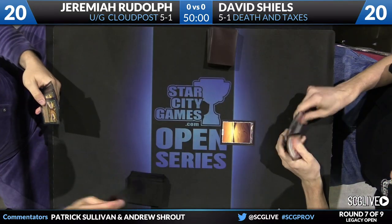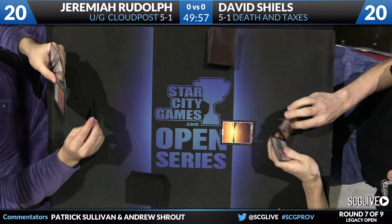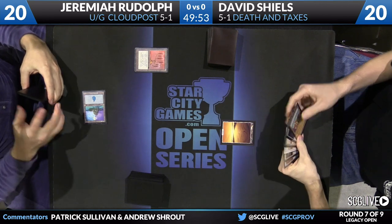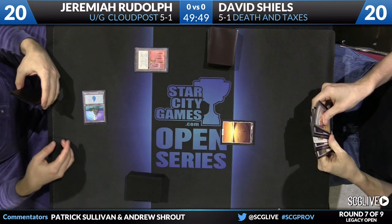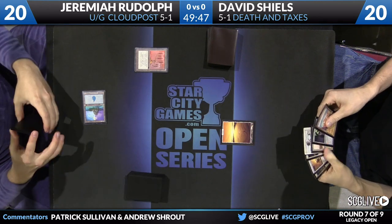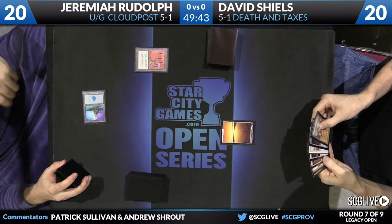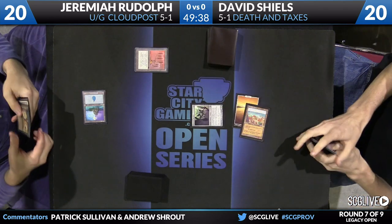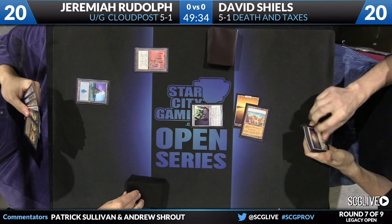Historically, that matchup should be very lopsided in his favor, but CVM does not care what your matchup percentage is. You see David here start off with the Plains and Jeremiah with an Island and a Candelabra of Tanas. This is not a matchup that I have ever seen play out.